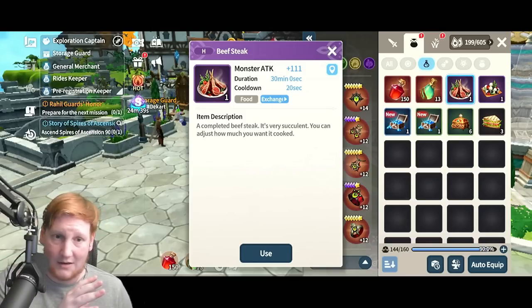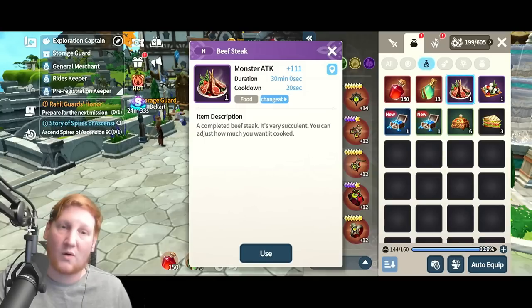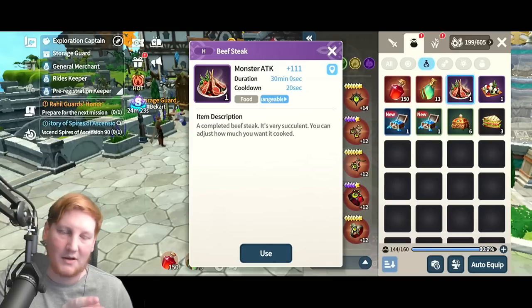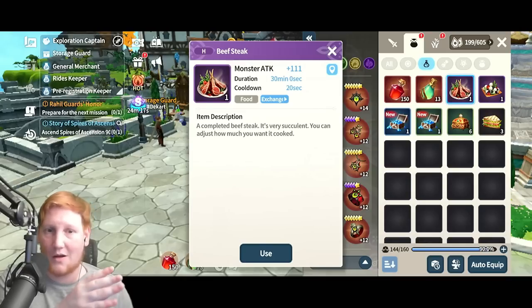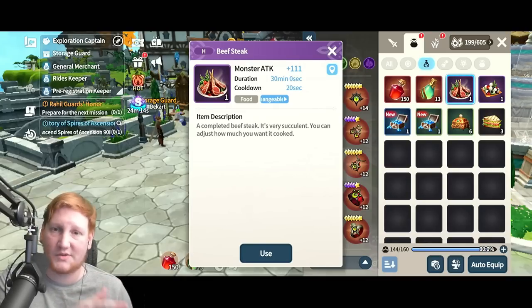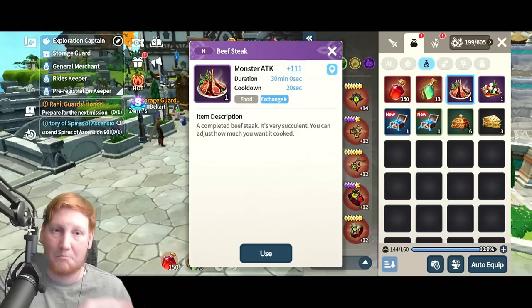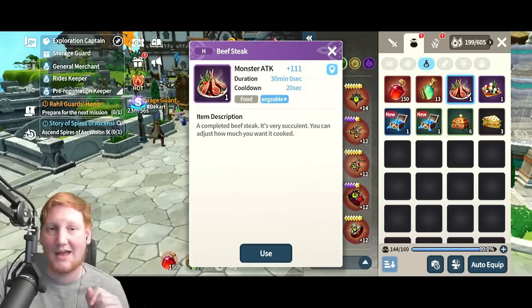I would recommend getting as far as you can and then resetting and trying it out more. Maybe you get better boons and better buffs, even though you don't get the rewards for the stages the second time around up to the point you already reached. For example, I'm right now at floor 4-2. If floor 4-2 is too much for me even on the last day, I can reset, try to get better buffs and boons, and maybe I can get to floor 4-3 or 4-4. Let me know in the comment section down below if this helped you, and if you want a more in-depth look at Galagos. Till next time, guys.